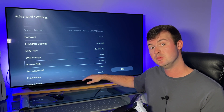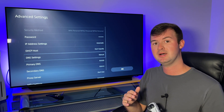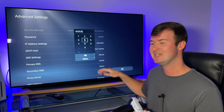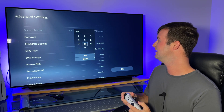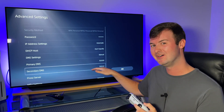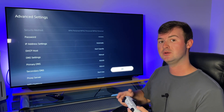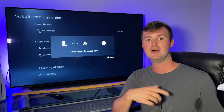Once you hit Manual, you'll see a dropdown of two more menus: your Primary DNS and your Secondary DNS. The first DNS I want to talk about is Google's DNS, and it's one of my favorite DNS servers to help improve my internet connection. The Primary is 8.8.8.8 and the Secondary is 8.8.4.4. Once you put in both of those DNS servers, go over to where it says OK, and it'll automatically try and establish the connection from the PlayStation 5 to your router or through your LAN cable.